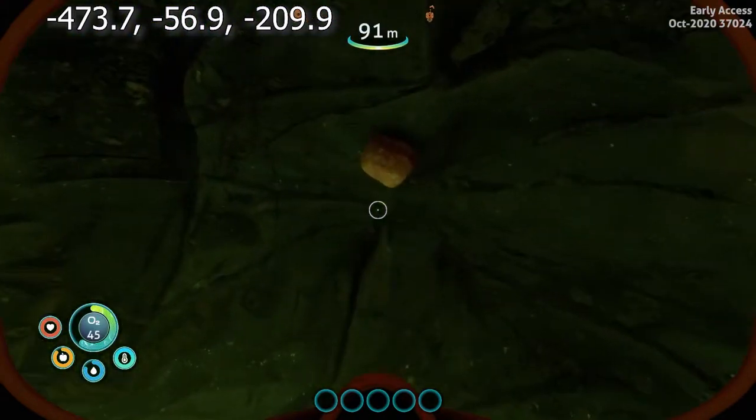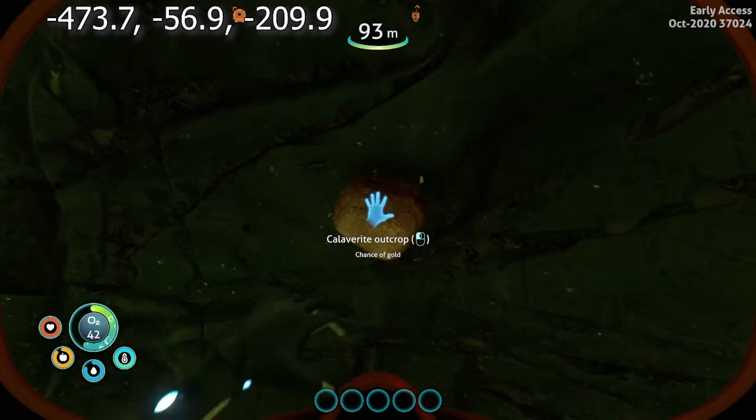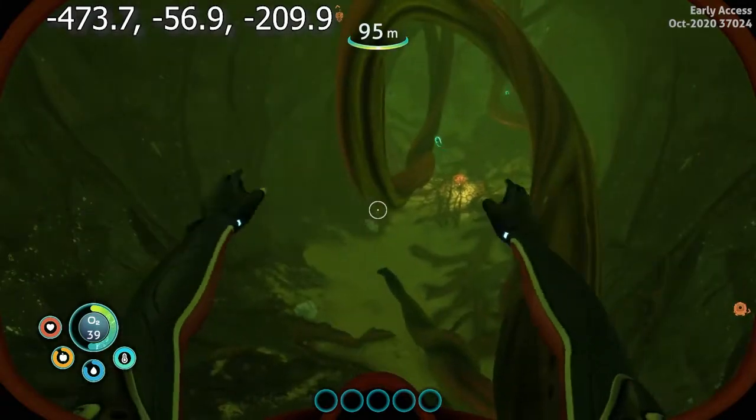So this is one that I found — there is gold right here. The calverite outcrop is what you want to look for, and there is a piece of gold, look at that.